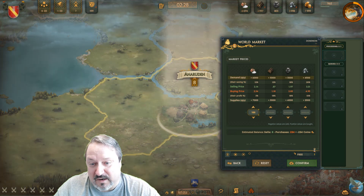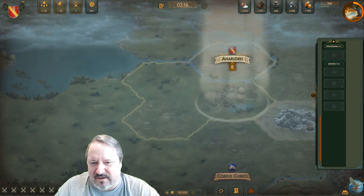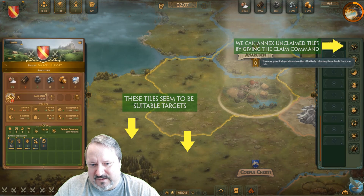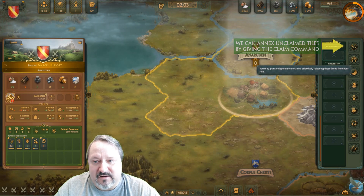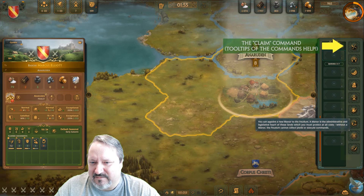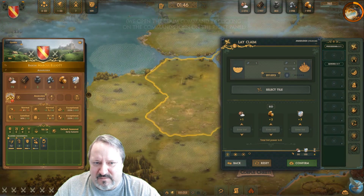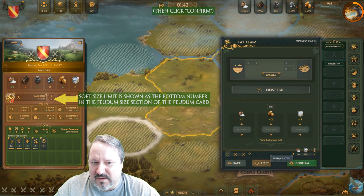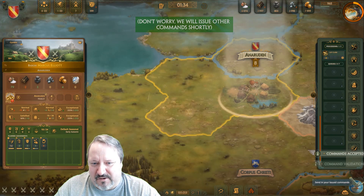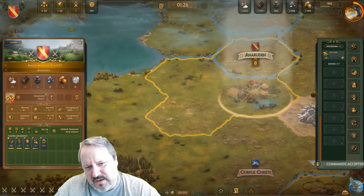We are going to need timber and lumber probably sooner than anything else. If you look around the map, there's a forested area to the southwest, so I think our first move might be to try to annex a tile to get closer to that particular forest. All the commands you can do in the game are on the right-hand side, and the very top one is for annexing — laying claim to additional areas. Feudums have a certain size limit; in this game the limit is seven with no penalty and up to nine total max, but you get a big penalty at nine. So we're going to expand at least to get to seven. You just annex territories next to your existing borders, so we've just put that claim in.